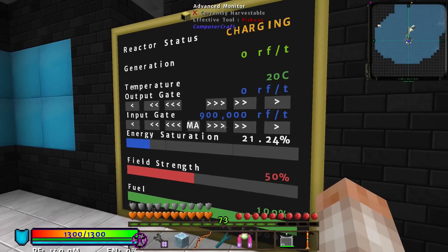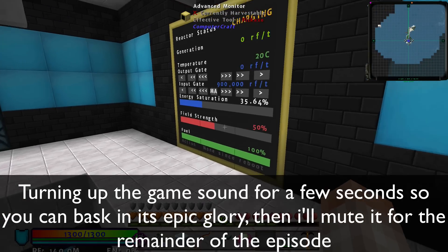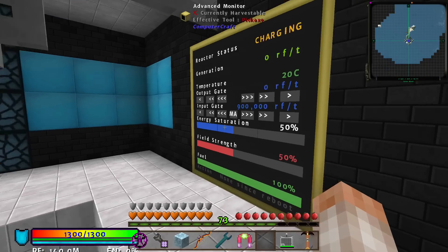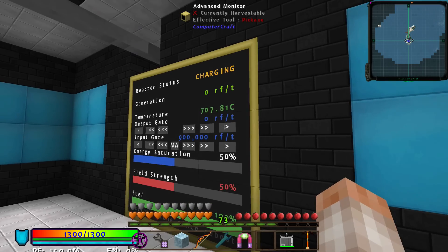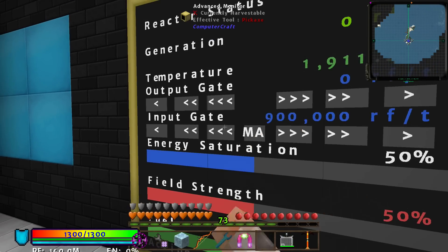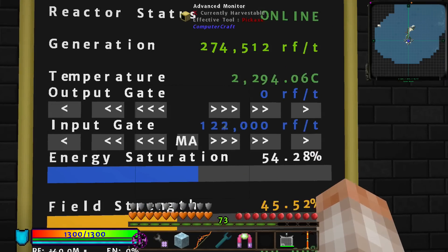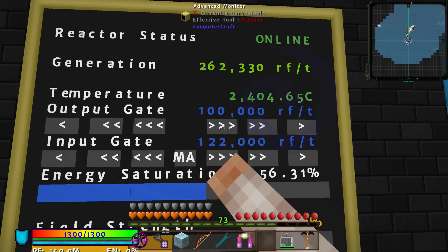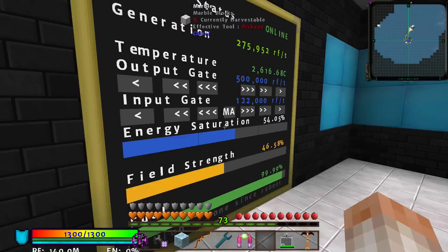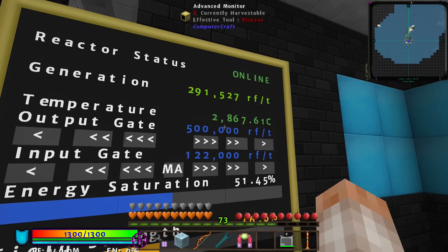I'm going to get this to an optimal operating temperature, which is around 50 percent energy saturation and 50 percent field strength — that's what's recommended. If you run with less energy saturation you can really hammer out some RF per tick. I need to pump some RF per tick out of this thing, so I'm going to jack this up. These things are way safer than people make them out to be as long as you have a good program.